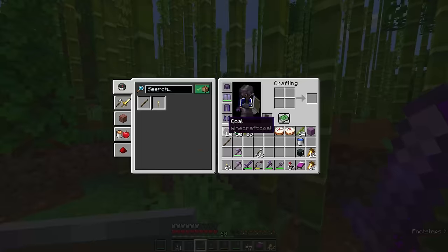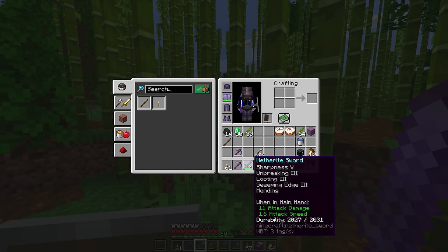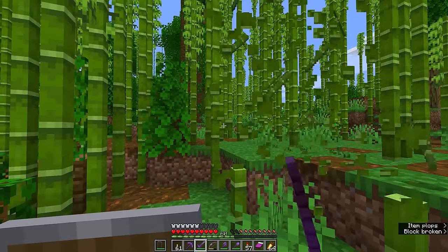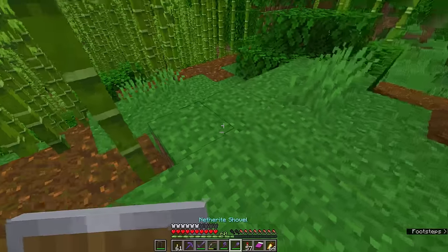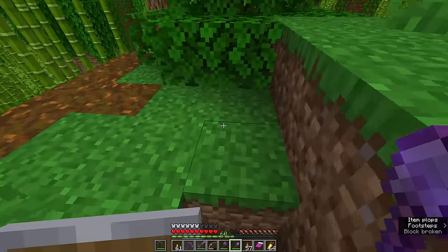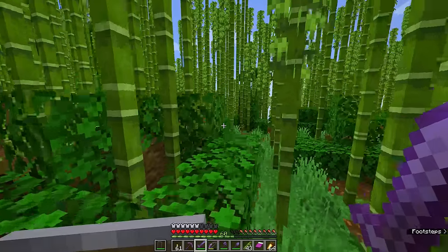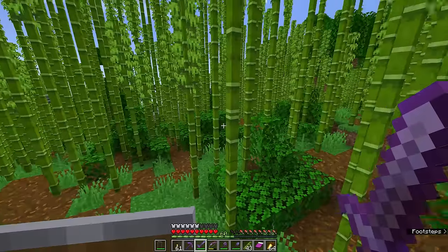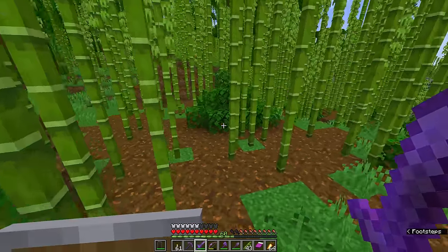However, the thing to note is that using a sword to break a block — which swords are not typically designed to do — actually takes two durability from your sword every time you cut a stalk of bamboo, instead of the typical one-to-one block-to-durability ratio you get from a shovel breaking dirt or an axe chopping trees. So when it comes to large-scale bamboo farming you can sweep through with a sword, but watch the durability because you don't want your Netherite sword breaking on a piece of bamboo.